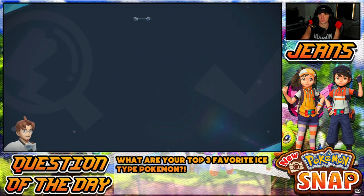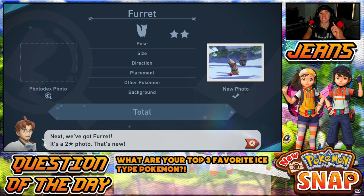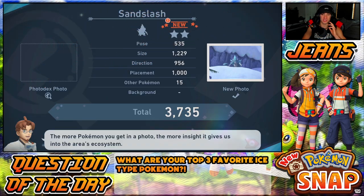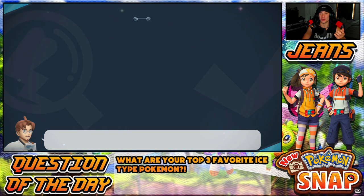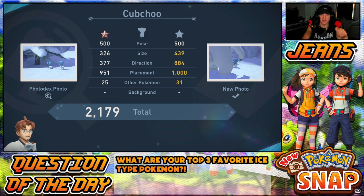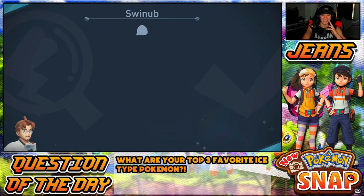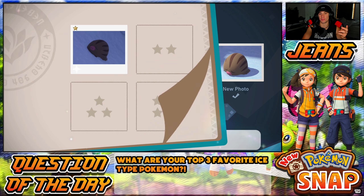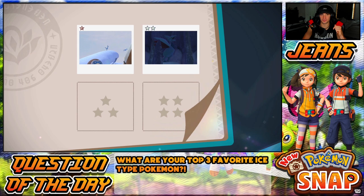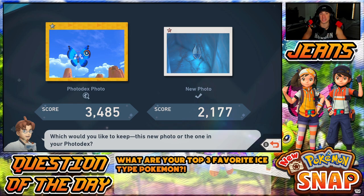Question of the day — since we're doing Shivers Snowfield, what are your top three favorite ice type Pokemon? For me personally I can name some bangers: Alolan Sandslash is definitely top tier, Lapras is top tier, Mamoswine and Froslass are definitely very cool. Trying to think of others — I think Glaceon's second stage considering it was a final evolution at one point. Weavile is really cool. And I think Galarian Darmanitan is really dope.